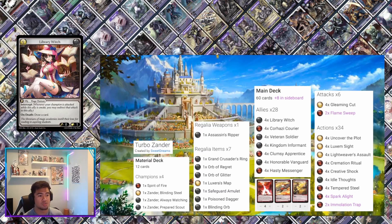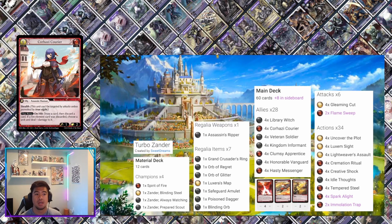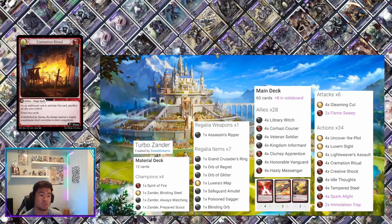For the normal cards: Library Witch has intercept — nice early defense — and on death you draw a card. Corhazi Courier has stealth and works like a reverse Hasty Messenger: on hit, draw a card then discard a card. Hasty Messenger makes you discard to draw; Corhazi does the opposite, which I think is much better. With the assassin class bonus it also lets you deal damage to a unit if you discarded a fire element card.